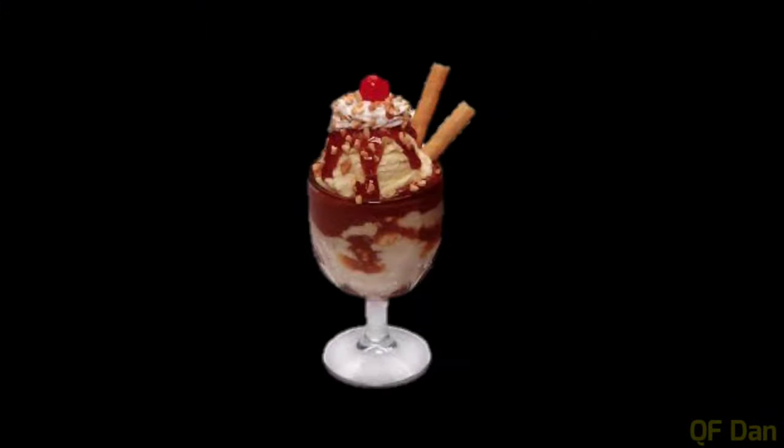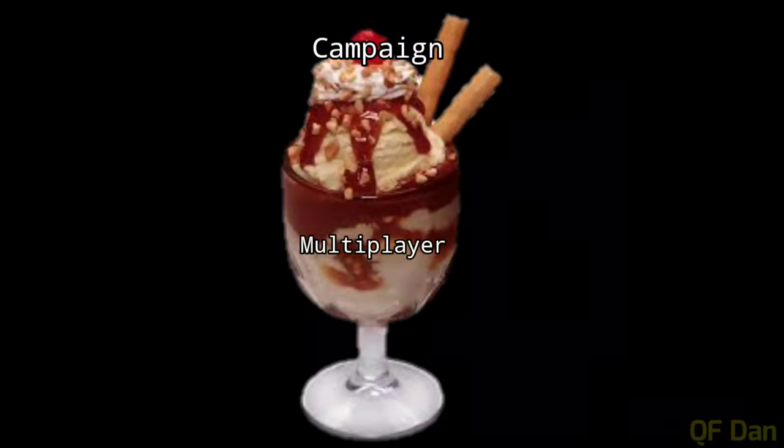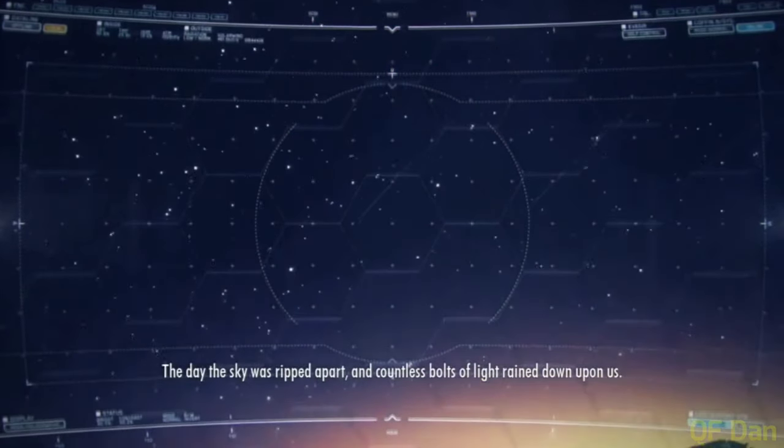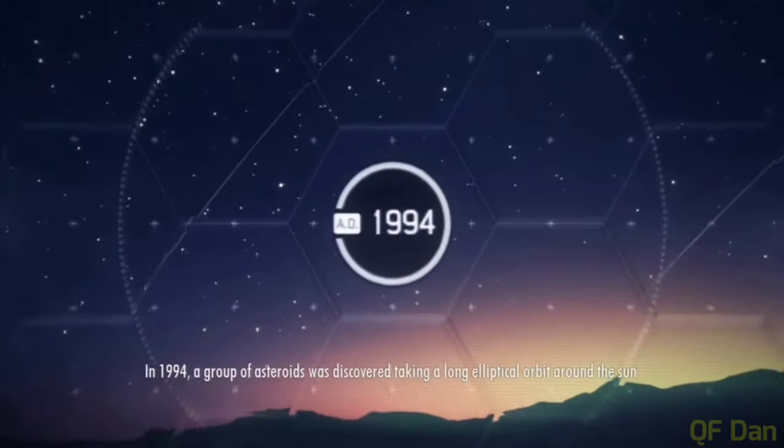Next up, let's talk about the ice cream on top of the cup. There are two core game modes: Campaign and Multiplayer. In Campaign, the story is told in a similar fashion to other Ace Combat games, mainly Ace Combat 4.